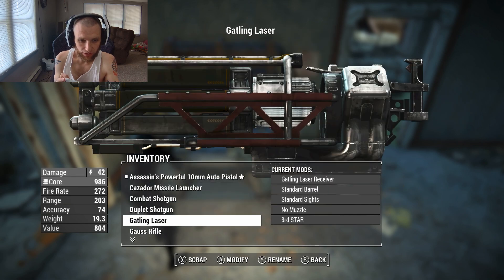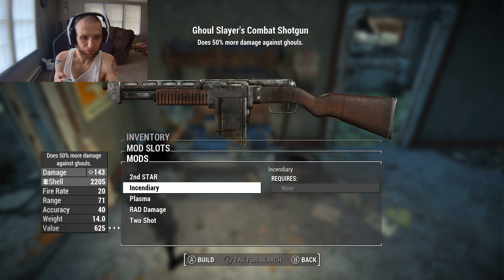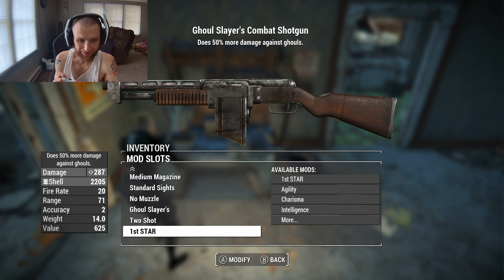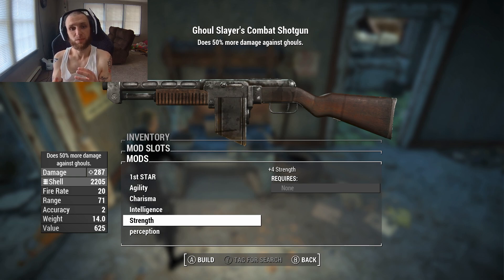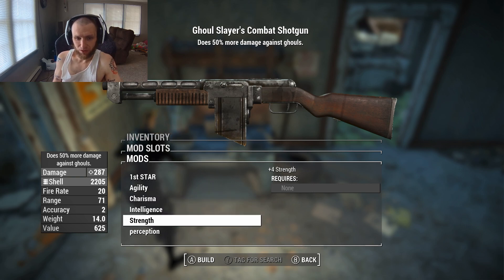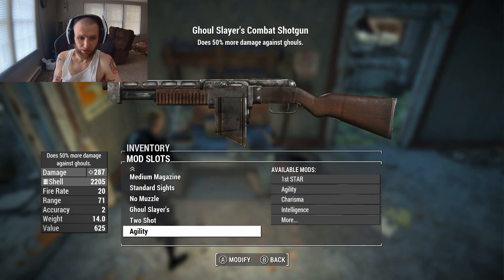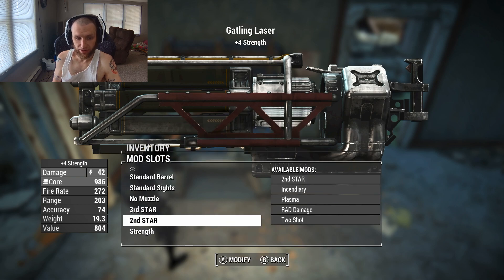For example, I want this combat shotgun to be my ghoul-killing weapon. So I'd go in and set it to kill ghouls better. I still think two shot is the best — it does greatly reduce accuracy, but that doesn't really matter on a shotgun. And maybe I want an endurance stat buff, since this is my close-range gun where I know I'm taking damage. Or intelligence for bonus XP, strength to carry more, perception for accuracy — I'm going to go with agility on this one.